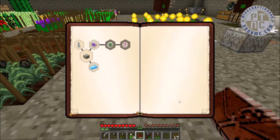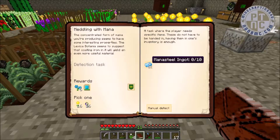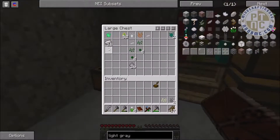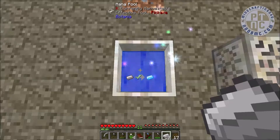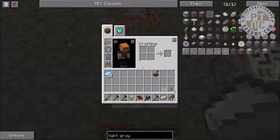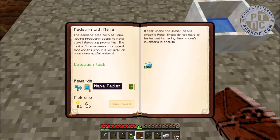We can now complete the 'Way the World Works' quest which wants us to make 10 mana steel ingots — and yes, we can do that. Let's count them out: 1, 2, 3, 4, 5, 6, 7, 8, 9, 10 — of course we can! That's going to reward us with a mana tablet and some hydrangeas.